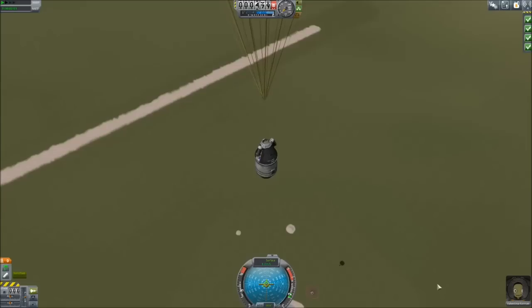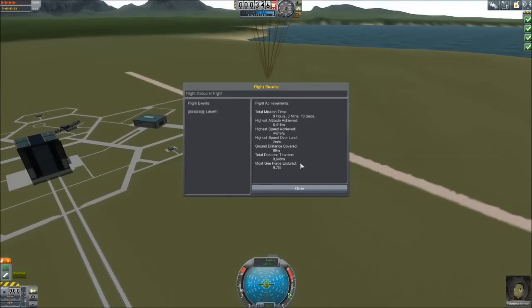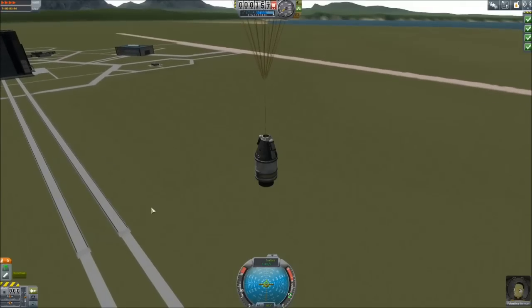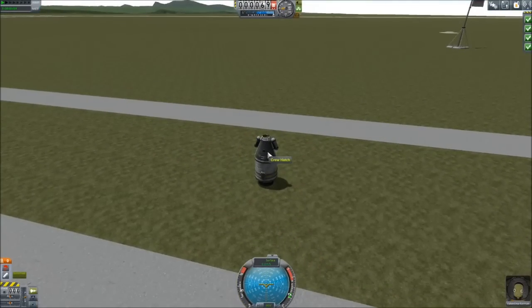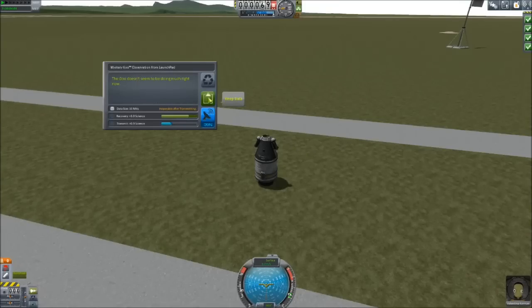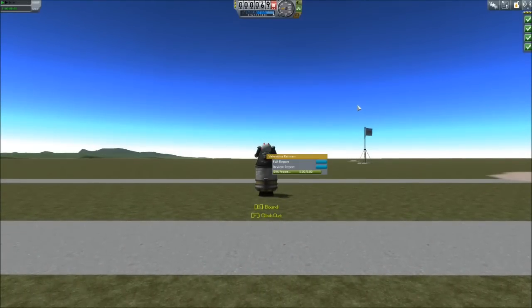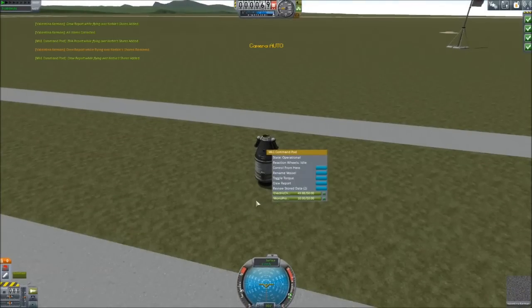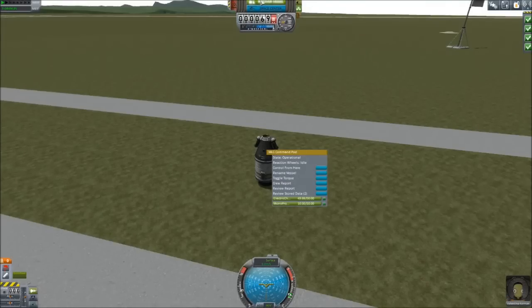We can actually get some science from the Kerbal Space Center. Notice we just went straight up and kind of straight down. We can check g-forces by hitting F3 — 9.3 g's, that'll make you lose your lunch if you're not ready for it. We're going to land right back here. This area actually didn't have landing physics before, but they've changed that. I can go ahead and get some science from right here. Another thing you can do to get science early is do an EVA when you're landed. Take an EVA report, right-click your pod, take the data from the crew report you got while flying, press 'board,' and then take another crew report while landed from the launch pad.